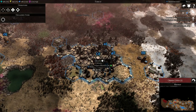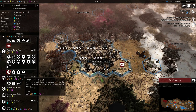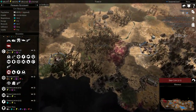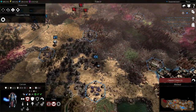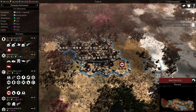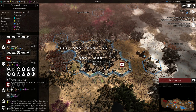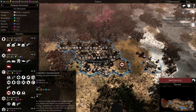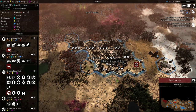Influence is our final resource. Influence is used to recruit and maintain heroes. Right now we can recruit a Librarian and a Captain — we have one of each. Each costs Influence and their upkeep is both Requisition and Influence. To gain Influence, we can build the Asimilarium to generate Influence per turn.